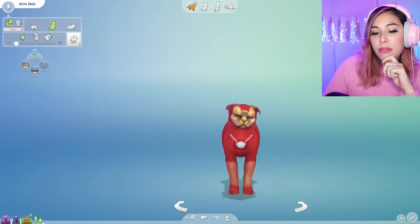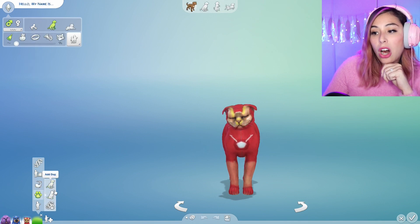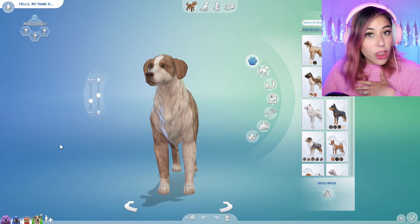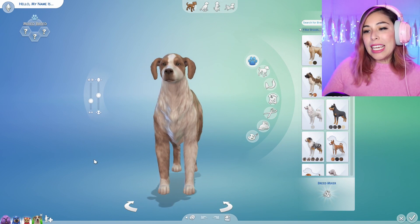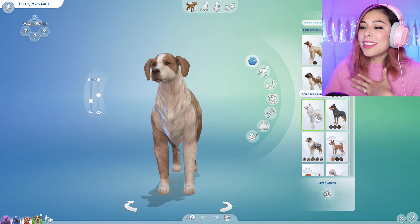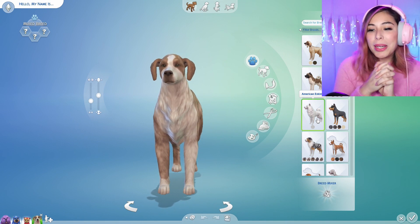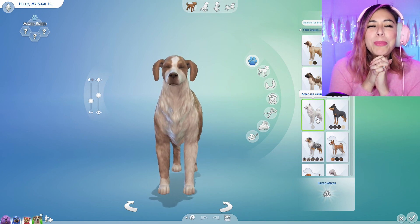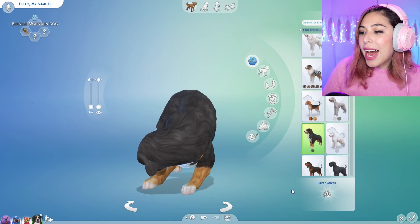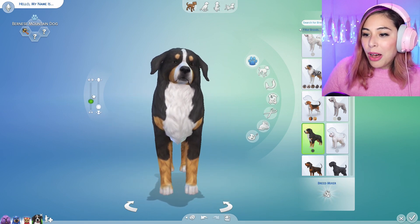I think I want to create one more — I think four is a good number for today, and this one will be a dog. We're gonna create the Hulk; this one should be pretty easy. I feel like the Hulk is like this lovable, really smart and nerdy, but just lovable bear who sometimes has a temper. I feel like this type of dog breed would be perfect for the Hulk.